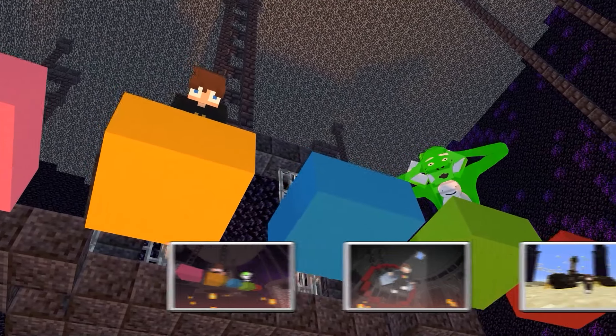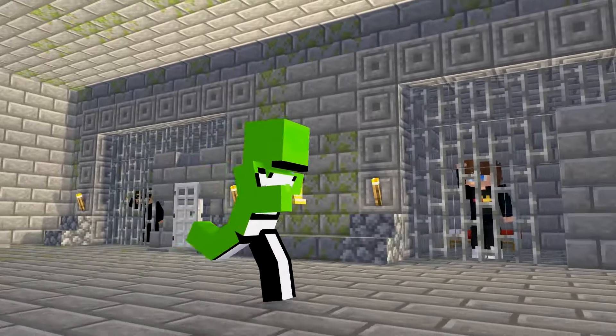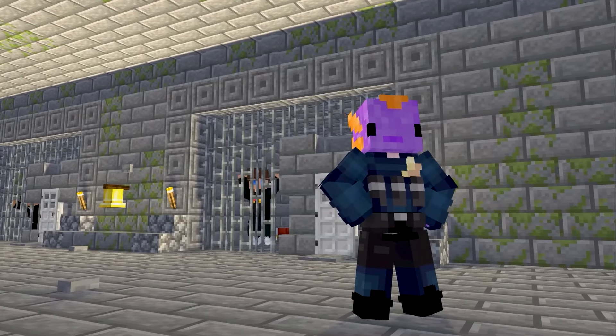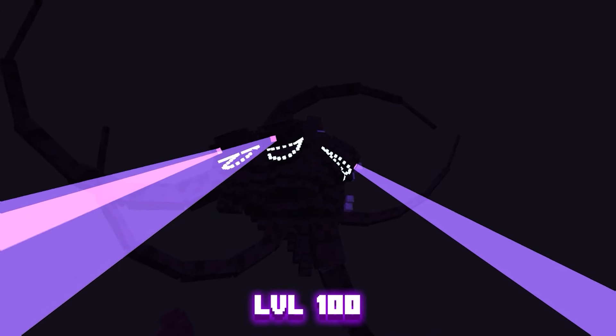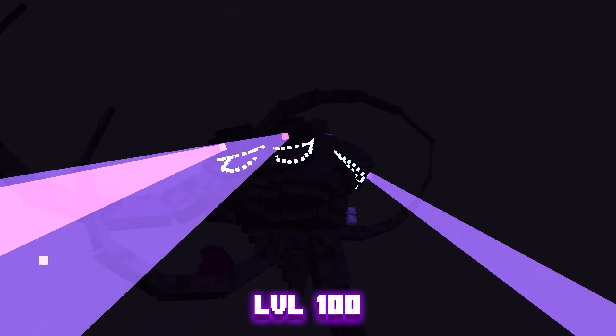Today we're testing level one Minecraft prisons all the way to level 100. They're so secure that not even a professional minecrafter can escape. We're going to start off with the lowest rated prisons and work our way up to the Wither Storm's lair, which is Minecraft's most secure prison. Starting things off we have the Roulette Prison, guarded by my friend Noah, and we have Dream here as a professional minecrafter to help me escape.